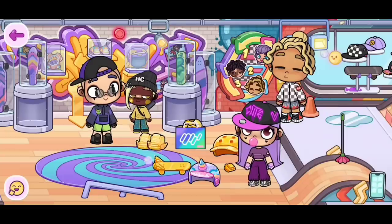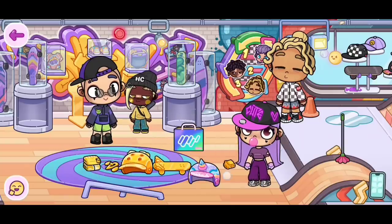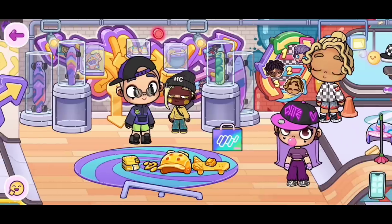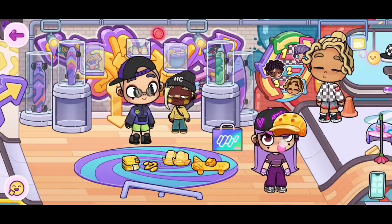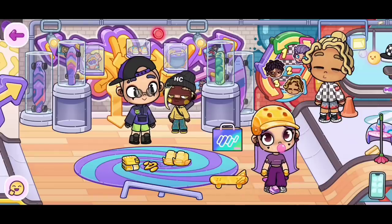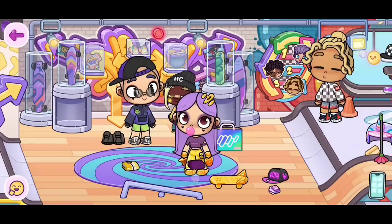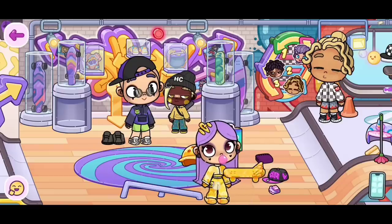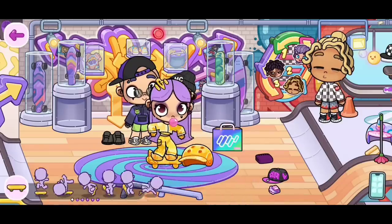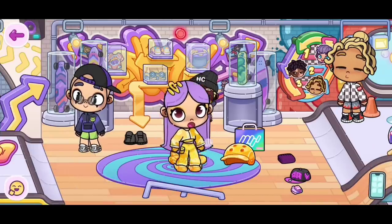Now, back to the skate park. I'm going to take these shoes out, these clips, this gold shirt, and these pants, and also this gold helmet and these gold gloves. We are going to try all of this on — this is a full gold set. There we go! There is the full gold set. Look how nice it looks.